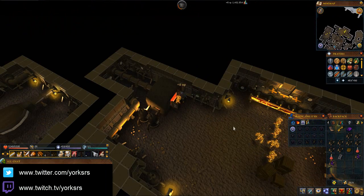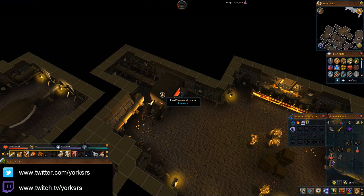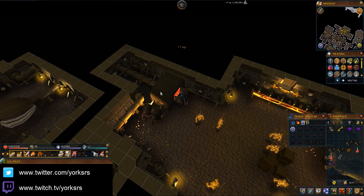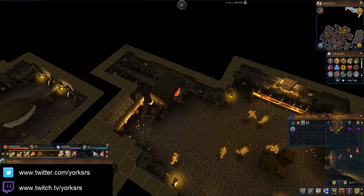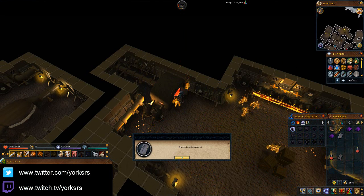We're just making the bars now, as you can see. I thought those things were going to be a lot harder to kill - they're not actually too bad. Looks like we've got to click on these. Panic over - I thought I'd lost the third one. I almost grabbed the wrong mould. Ragged book - that's what I want to be doing. There we go, made ourselves a key mould.